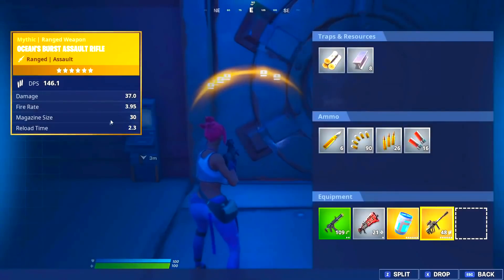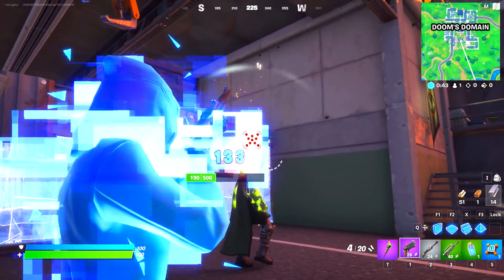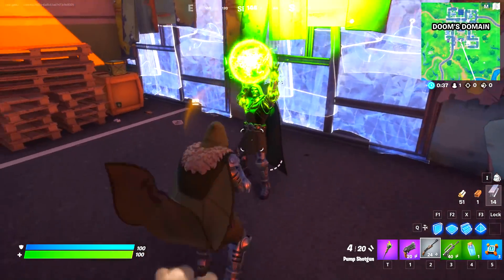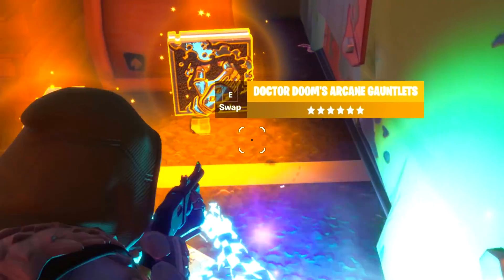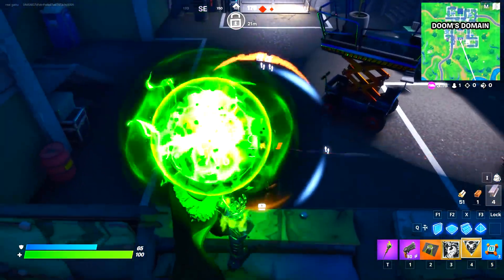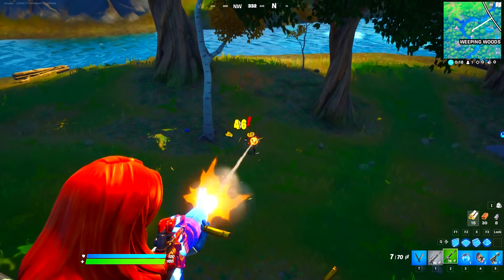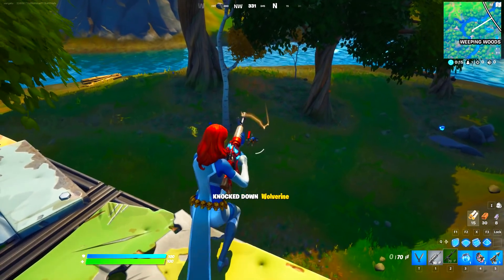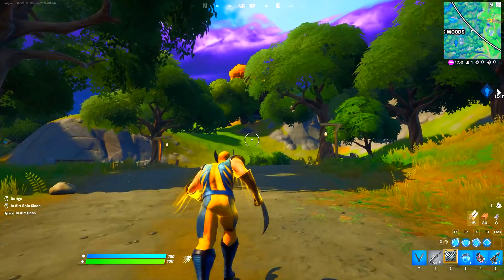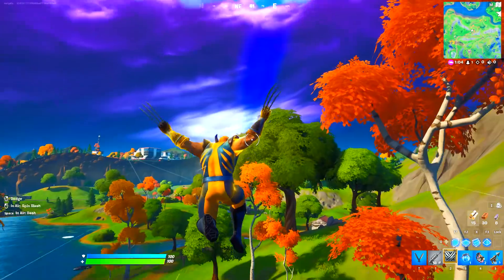On Chapter 2 Season 4, we got the addition of Dr. Doom, the first-ever Marvel boss of that season. He dropped mythic abilities including his mythic gauntlets and mystical powers that could eliminate everyone in one go. We also got the boss Wolverine — with his mythic abilities you could run faster and regenerate HP, and if you didn't eliminate him, he would actually get back up again.